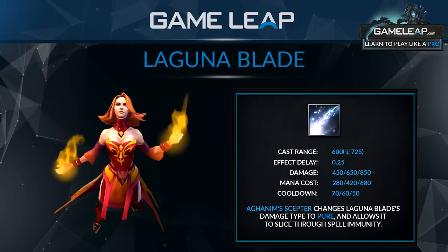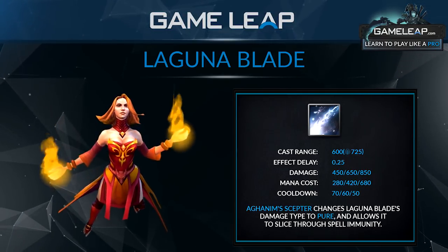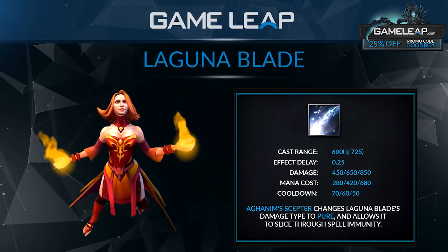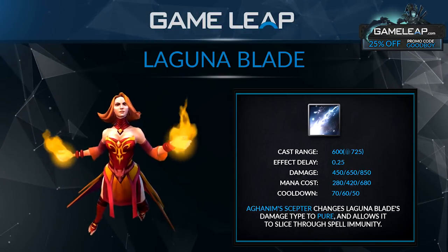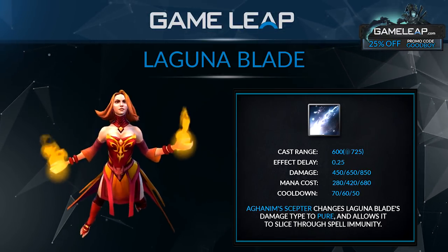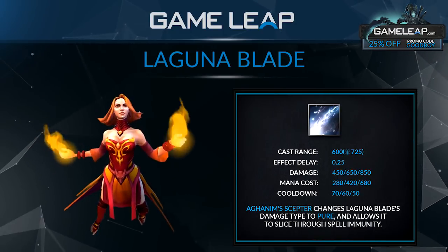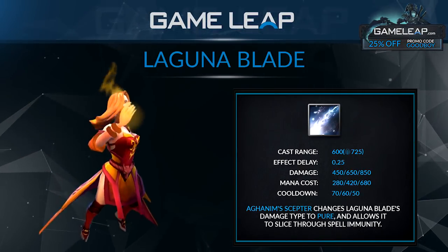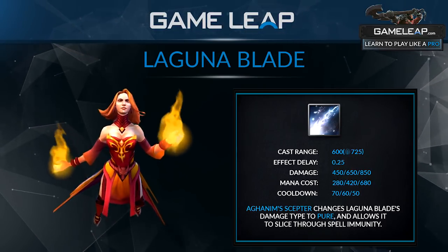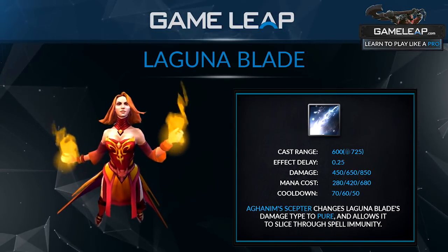Laguna Blade is Lina's ultimate. It is a single target ability — when you cast it on an enemy, it shoots a very strong single target nuke. All it does is straight up nuke them for a lot of damage. Laguna Blade does have a pretty bad cast animation and a pretty bad cast range, so you have to come fairly close to cast it. It deals moderate damage and it's magical damage, so it can be dodged with BKB or anything like that.